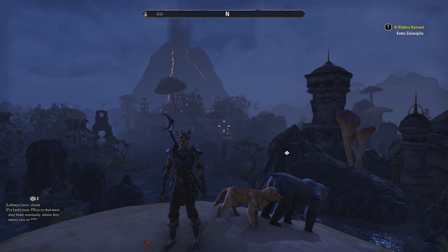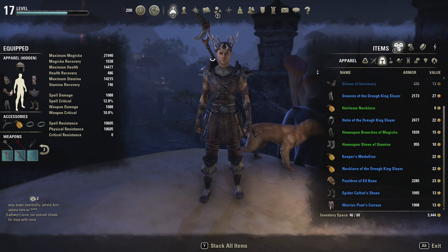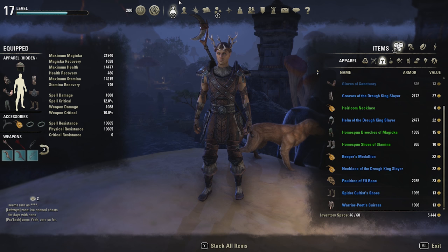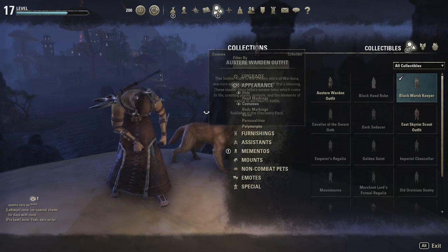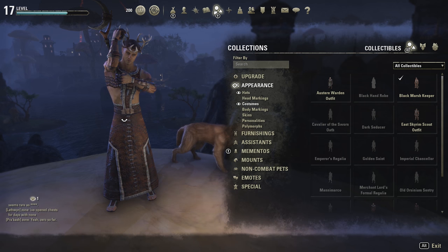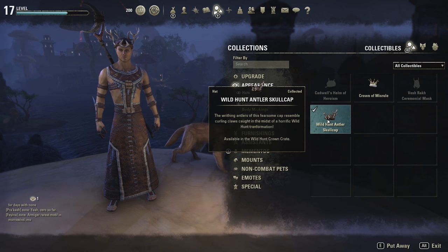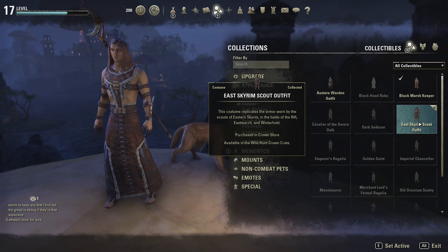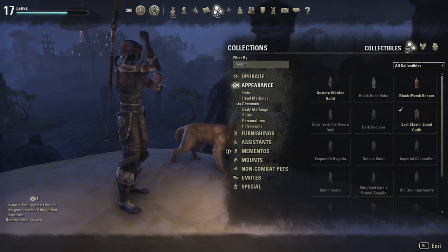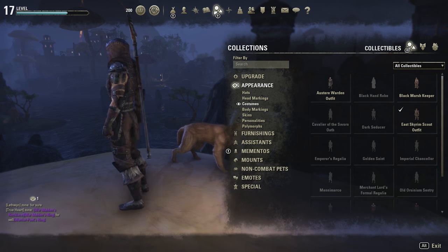Let's see all the new stuff we just got. First up is the east Skyrim scout outfit — it's actually super cool. We also got this antler hat, which I think is kind of dumb, but some of you might like it. Then we have the black marsh keeper outfit — it's kind of a women's outfit. It does have a little hood that goes with it. The east Skyrim scout also has a hood — I think that's super cool, kind of looks like Skyrim, hence the name.